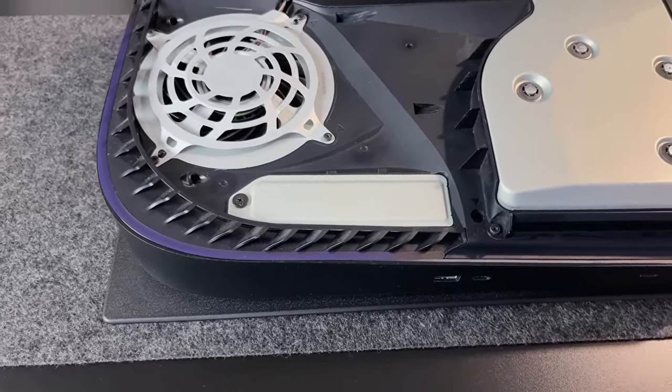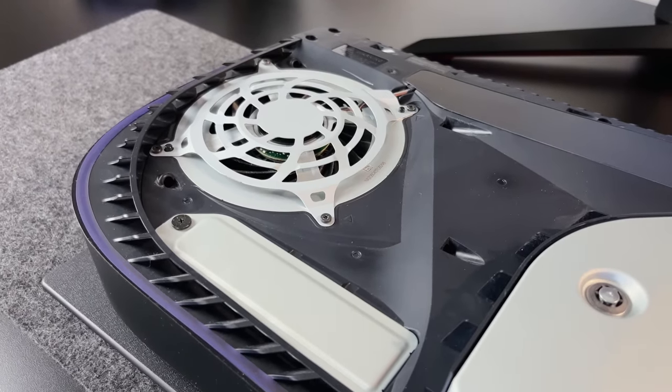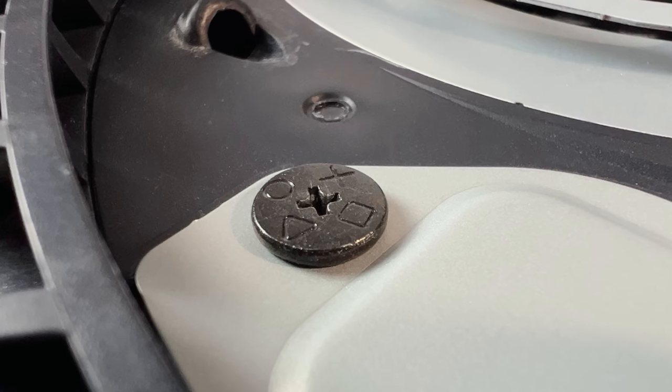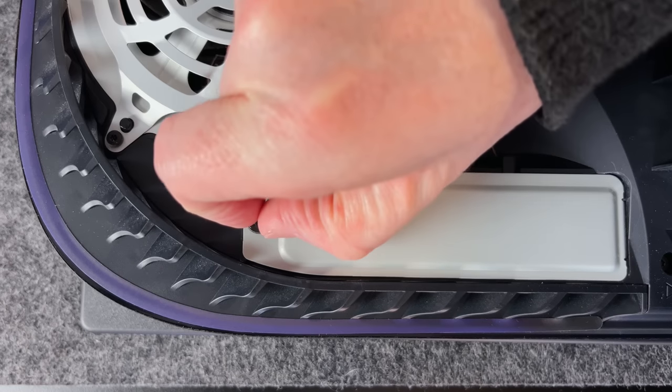Under the plate we've got the disc drive and a fan, but what we're actually interested in is this little metal plate here — this is what covers up the SSD bay. If you look closely, you can see this awesome design on the screw head with little PlayStation icons. We need to remove that single screw and take the cover off.